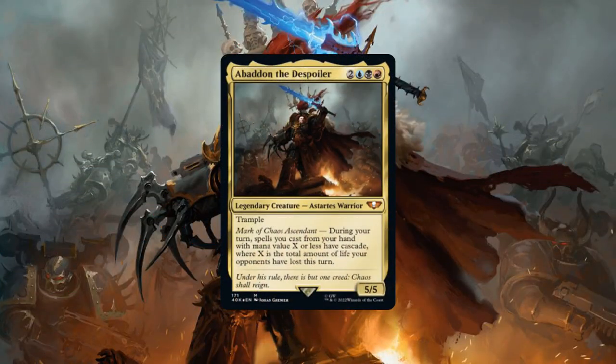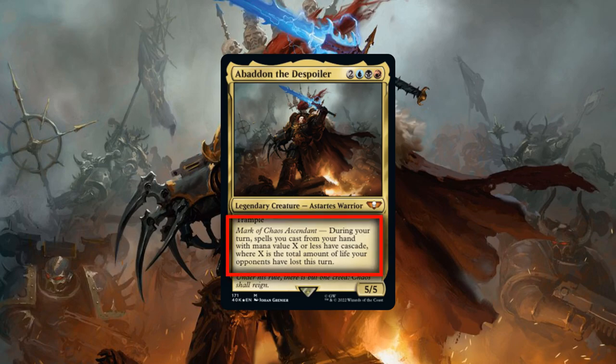Abaddon the Despoiler is a 5/5 Astartes Warrior with Trample that costs 2 and Grixis and has the following ability: Mark of Chaos Ascendant. During our turn, spells we cast from our hand with mana value X or less have Cascade, where X is the total amount of life our opponents have lost that turn. Breaking down Abaddon's core stats, he possesses a hefty CMC and a typical stat block for his cost with built-in trample to more easily get in for damage.